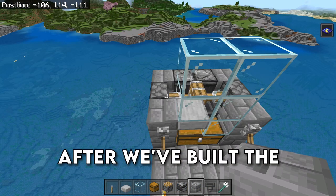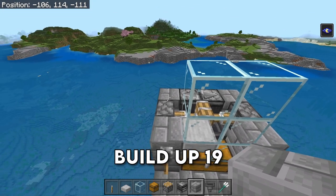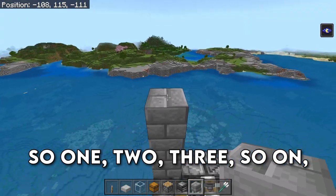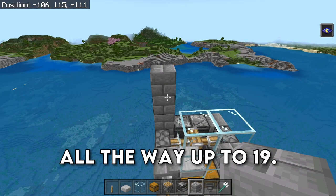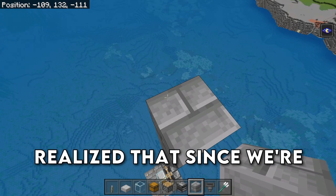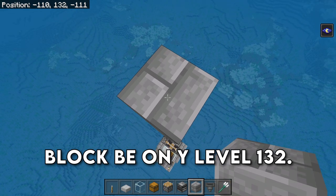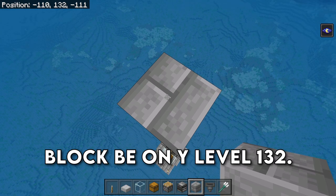After we've built the trident killer, we are going to build up 19 blocks from this layer, all the way up to 19. Since we're building over an ocean as our reference point, everyone should have this block be on Y level 132.